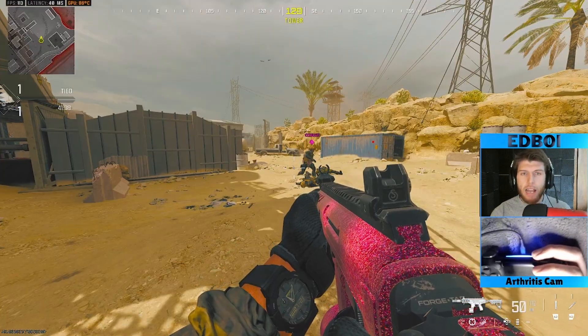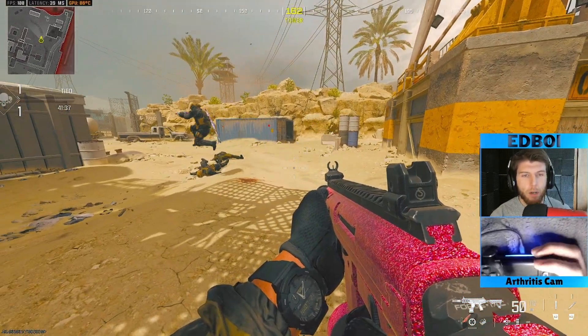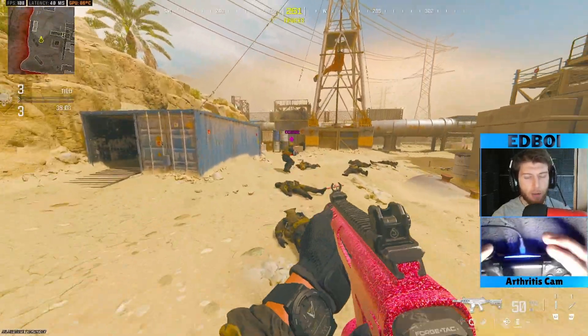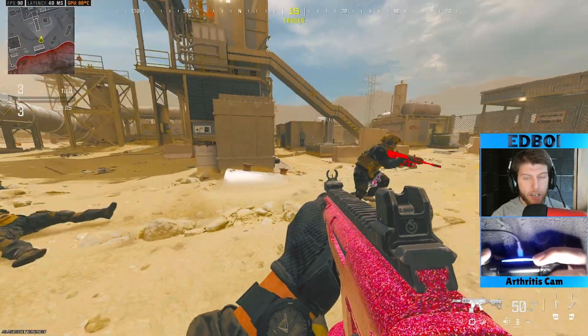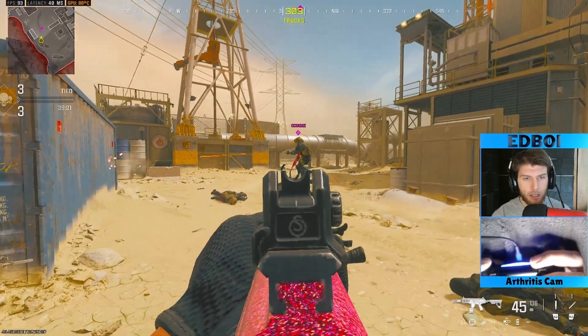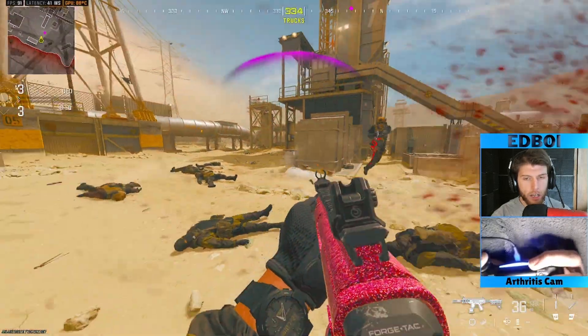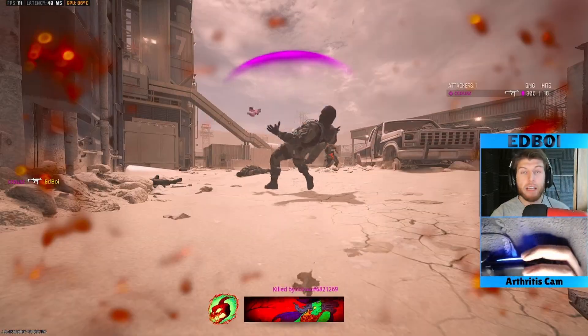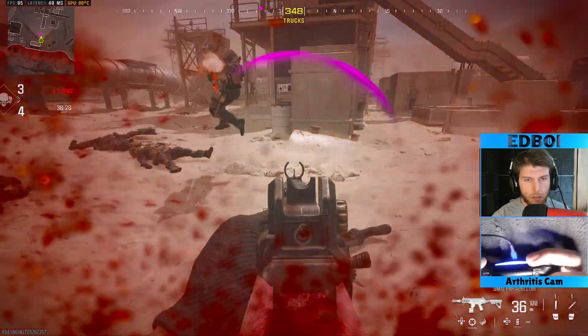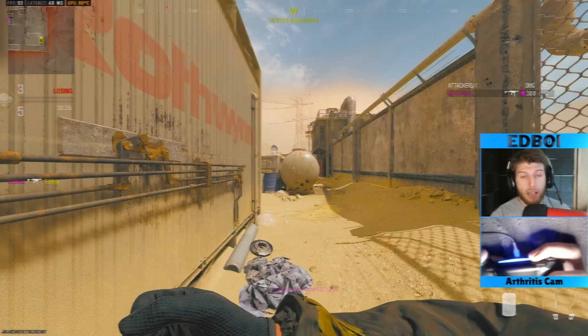Make the riot shielder think that you're out of ammo. Go about halfway through your mag. One guy I was playing back in the Verdansk days did a fake reload on me — he was shooting his gun and then pretended to reload. That's pretty good.